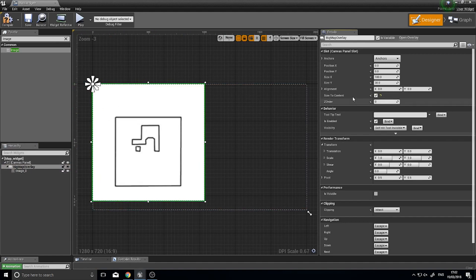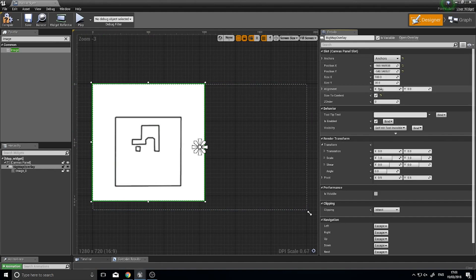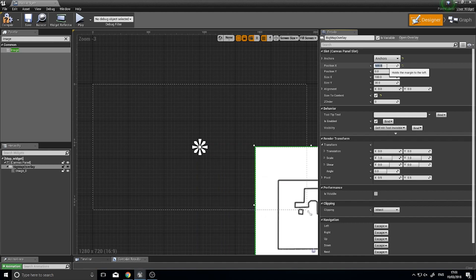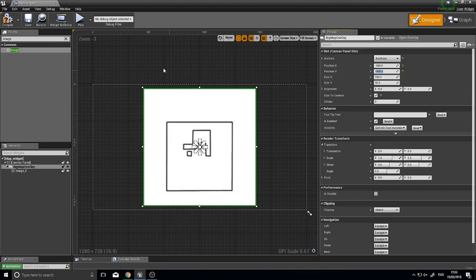Now we need to make this appear in the middle of the screen. Change its anchor to the center, then set Position X to minus 500 and Position Y to minus 500. There we go.